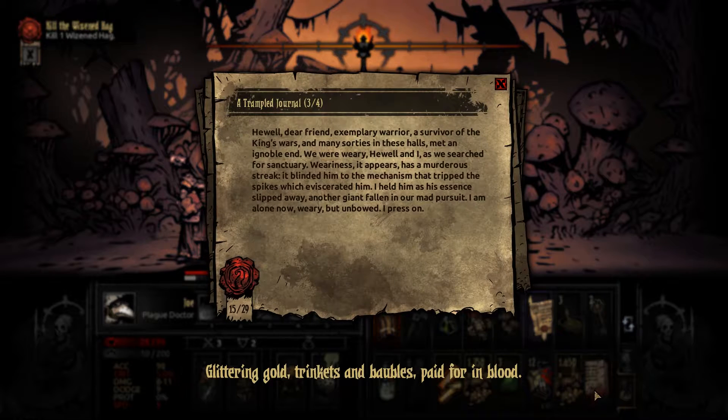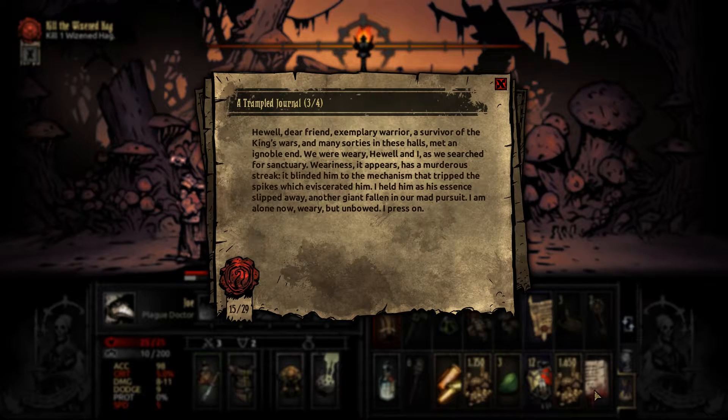Glittering gold, trinkets and baubles — paid for in blood. A trampled journal, three of four: 'Huel, dear friend, exemplary warrior, a survivor of the King's Wars and many sorties in these halls, met an ignoble end. We were weary, Huel and I, as we searched for sanctuary. Weariness, it appears, has a murderous streak. It blinded him to the mechanism that tripped the spikes which eviscerated him. I held him as his essence slipped away. Another giant fallen in our mad pursuit. I am alone now — weary, but unbowed. I must press on.'